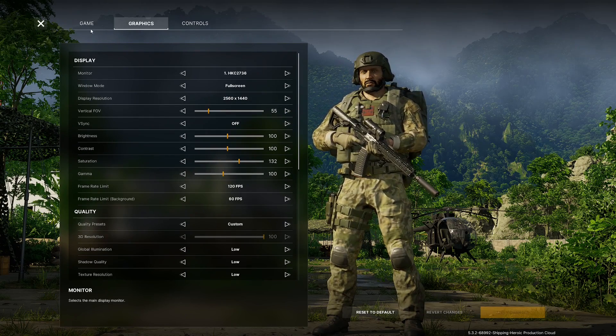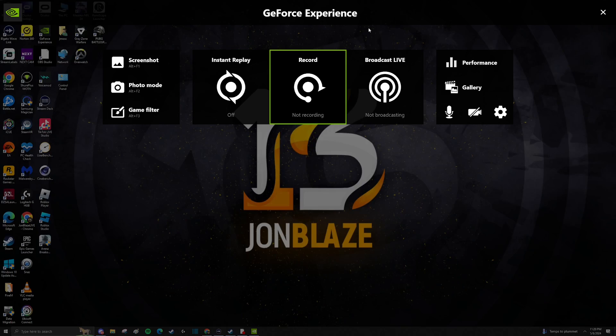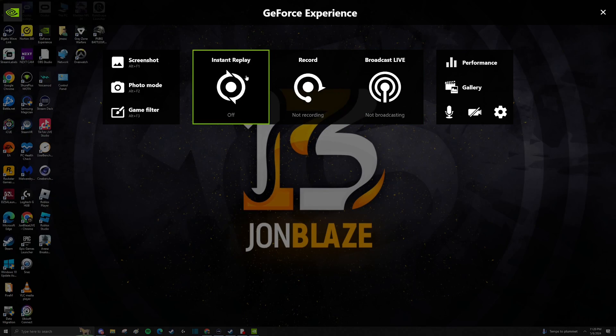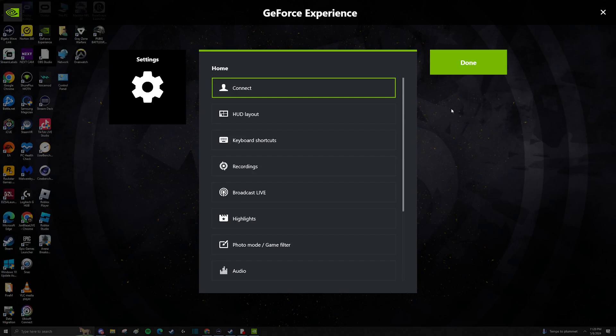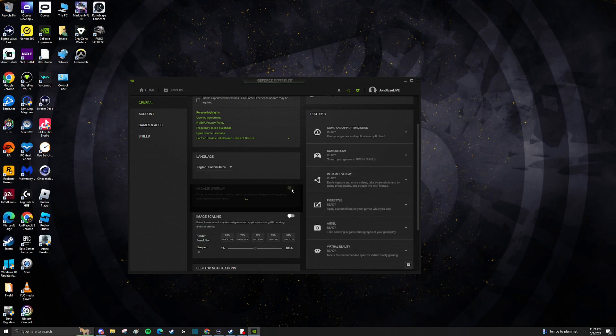Before we go into the gameplay, one last step: go to the NVIDIA control panel and make sure Instant Replay is turned off. Also, disable the in-game overlay in your GeForce Experience panel. Those steps right there really helped me. Now here's the gameplay showing the difference.